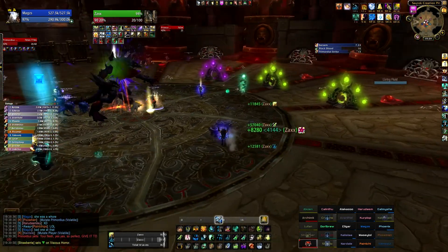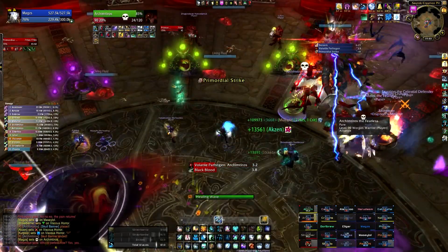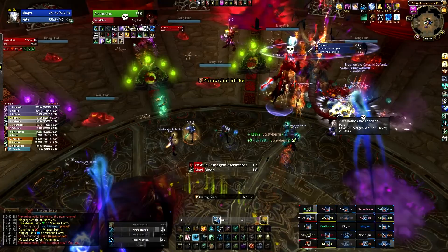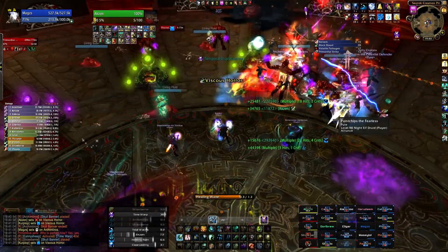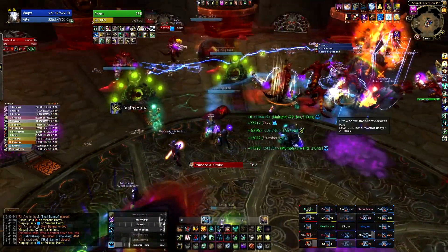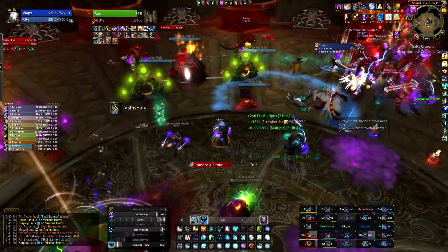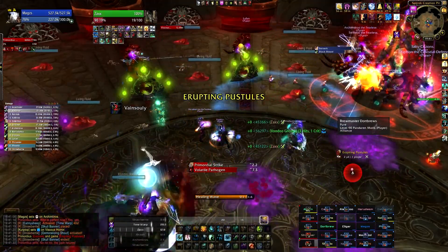Once your melee are all fully mutated, pull the boss to that side and tank the Viscous Horrors in the middle of the room for the rest of the fight. You will also want to have 4-5 multi-dot classes such as Affliction Warlocks, Moonkins, and/or Shadow Priests assigned to killing Living Fluids. This ensures there are always enough pools down for your DPS and healers to stay fully mutated.